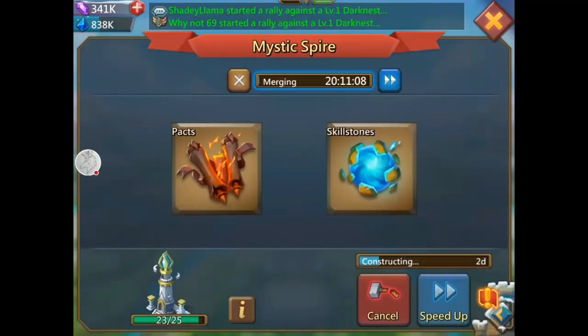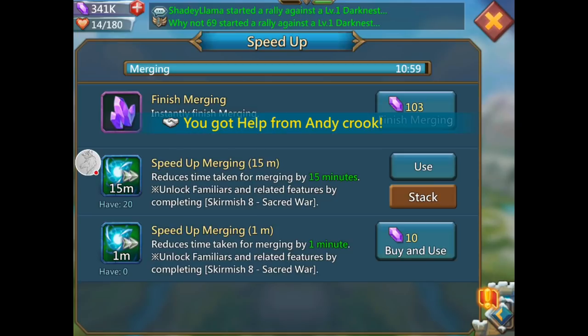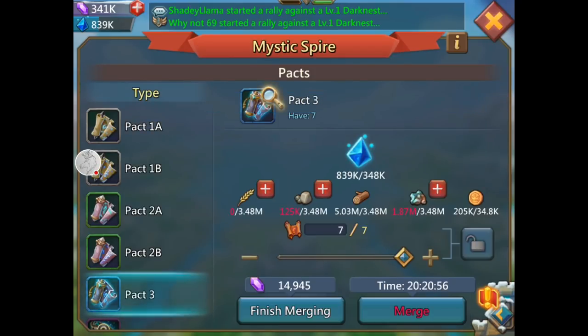Let's see if I have enough. It's 11 minutes — should I use a 15-minute speed up or spend 103 gems? I'm going to use the 15-minute speed up to keep an eye on how quickly gems go down, since it's really expensive to use gems. Done! Let's get some more packs going.